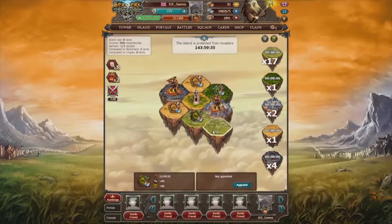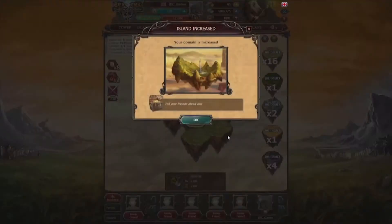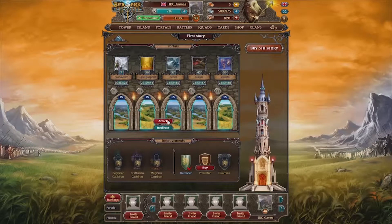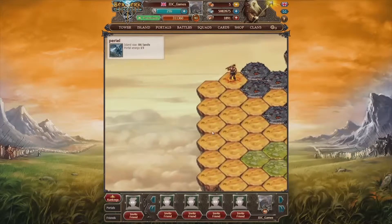One more of your duties as an Ungar is to take care of your island, as the territory will give you elemental experience. To enlarge your island, you will have to fight against other players and steal their territories using the portals.